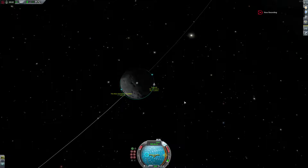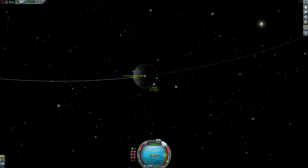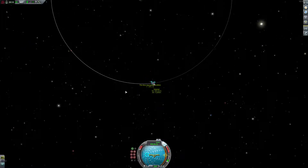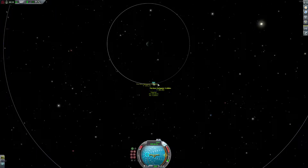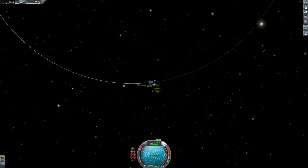Welcome back to the Kerbal Space Program 60-second tutorial series. Right now we are in a circular orbit around the moon and we are trying to go home. What we want to do is leave the moon opposite the direction it is traveling. It is currently traveling counterclockwise around Kerbin, so we want to leave its sphere of influence from right to left.